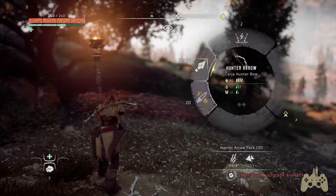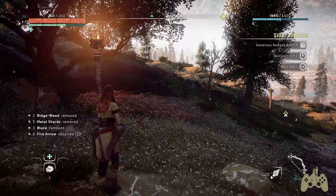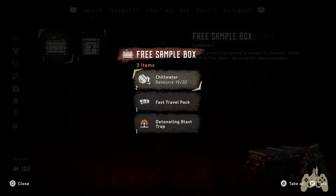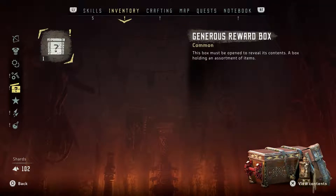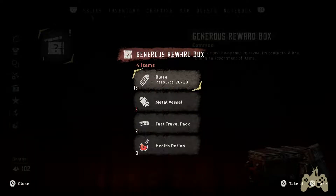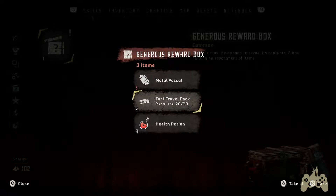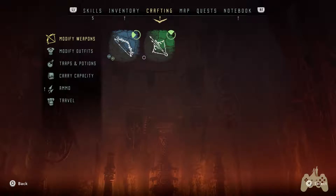Let's make some more of these — switch over to these because I don't think we need the fire arrows at the moment. Generous reward box, hello! This box must be opened to reveal the contents — a box holding free items set aside for new customers. Chill water, detonation blast trap, generous boxes. Metal shards — oh no, so if I'm full, what does that mean? Fast travel pack.